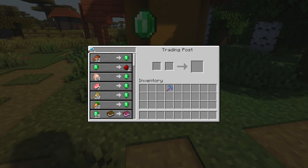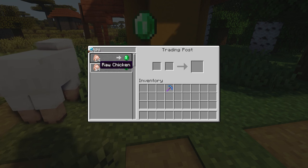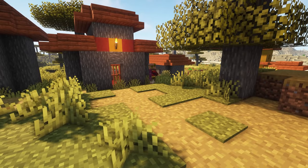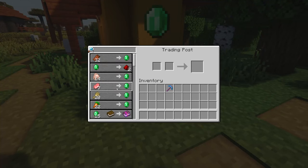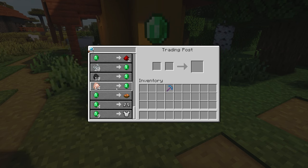You can even search up items you're looking for — if you want chicken, just type in chicken and the chicken trades will come up from whatever villagers are in range. This mod would be especially helpful if you have a villager breeding center where you're putting all these trades together, so you can just put the trading post in the middle of the room and collect all the trades right there.